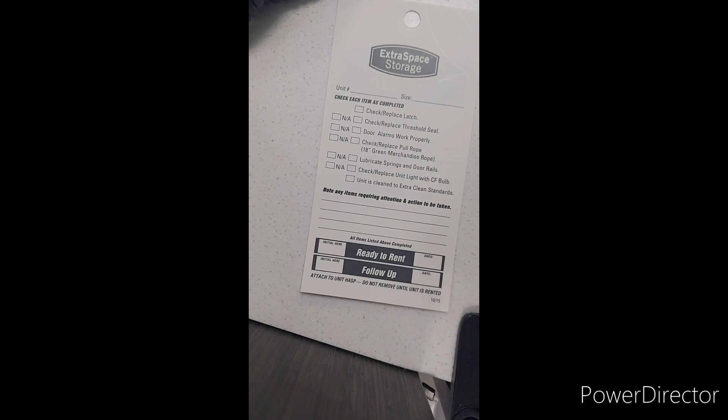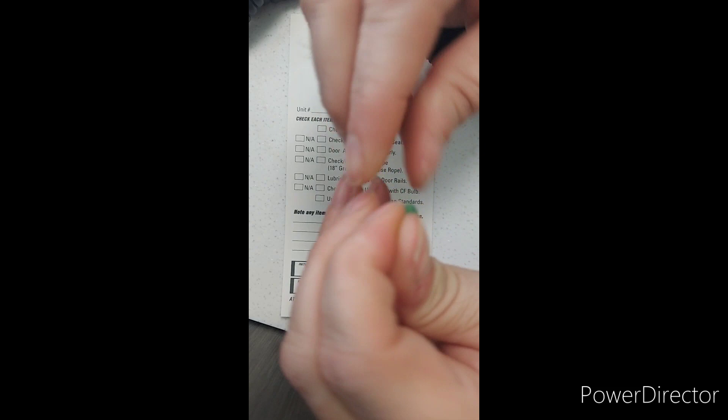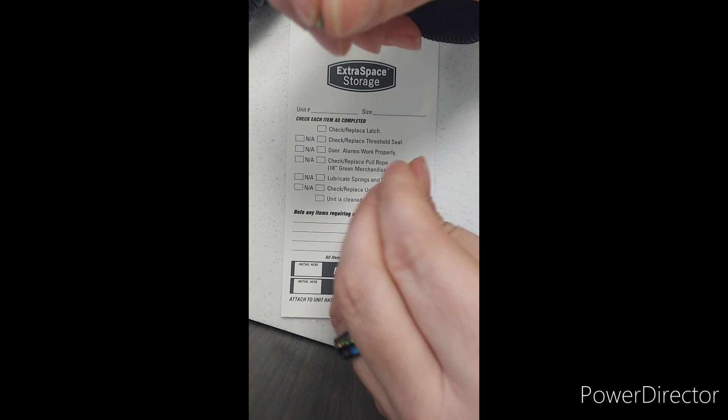I'm going to show you guys how to create some green stuff feathers. First, you mix it together just like this - you want to make sure you mix it totally until it is actual green with no chunks. This will set in about five to ten minutes but I let everything sit overnight.